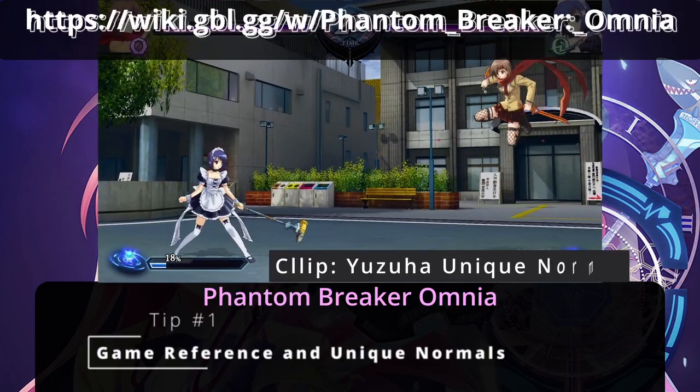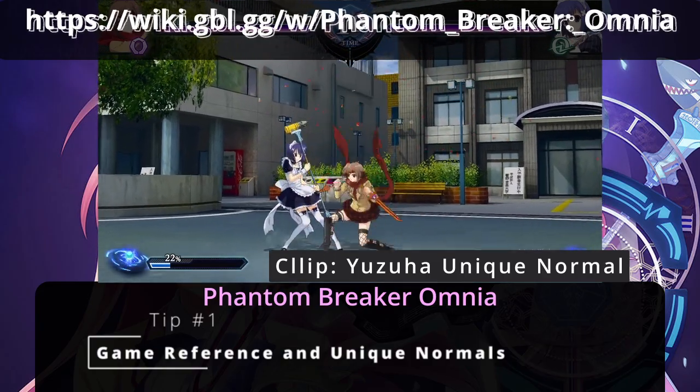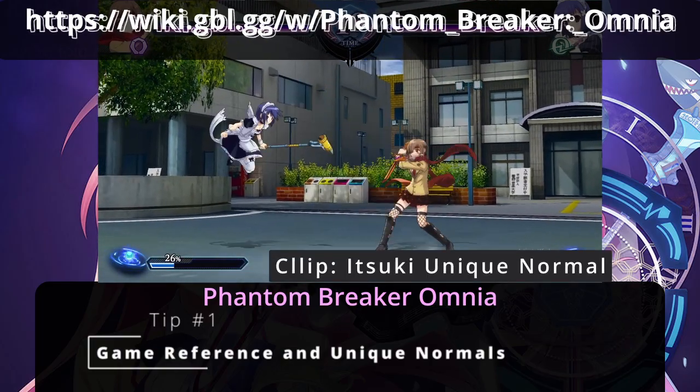For example, Yuzuha has a jumping forward heavy for a teleport attack, and Wakka has a diving attack with a jumping down heavy. I recommend reviewing the Mizumi wiki since the in-game command list doesn't have them listed.